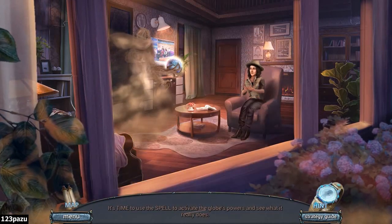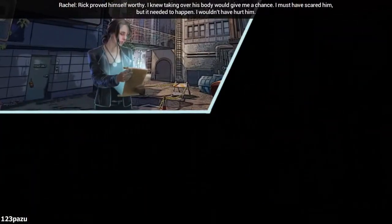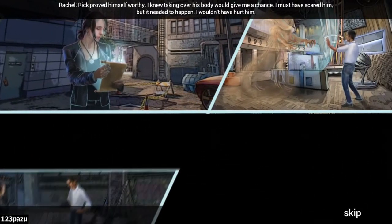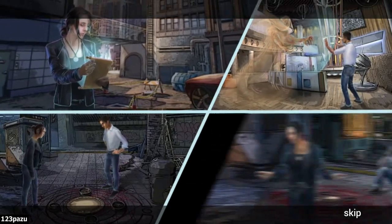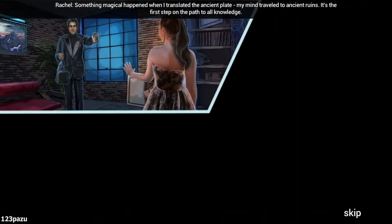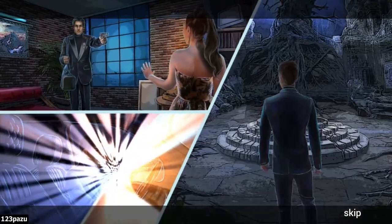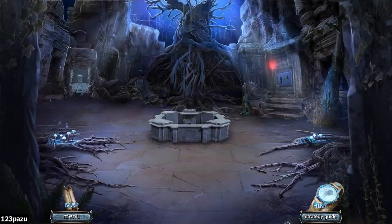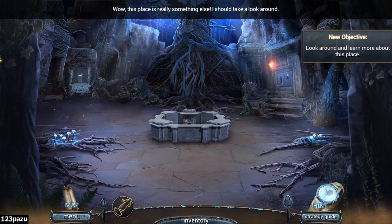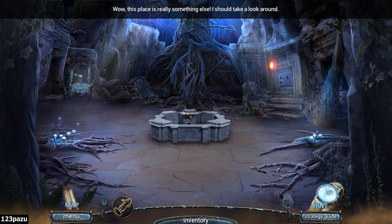The Sandman! Rick proved himself worthy! I knew taking over his body would give me a chance! I must have scared him, but it needed to happen — I wouldn't have hurt him! Something magical happened when I translated the ancient plate. My mind traveled to ancient ruins — it's the first step on the path to all knowledge! New objective: look around and learn more. This place is really something else! I should take a look around.